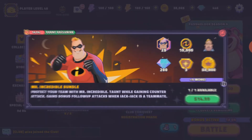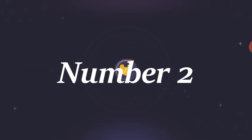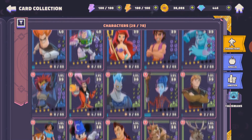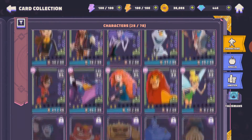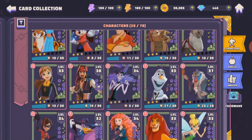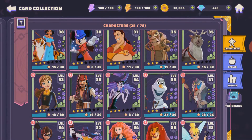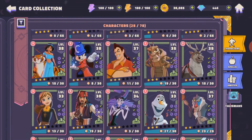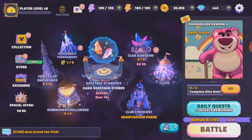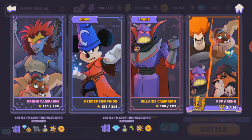Number two: concentrate on leveling up 10 different characters. I already have maybe 20 characters and I'm on my way to unlocking others. You will need to level five heroes and five villains of your choice since they are used in the campaign mode. There are four types: the Grand Champion, the Heroes Campaign, the Villains Campaign, and the PvP Arena.